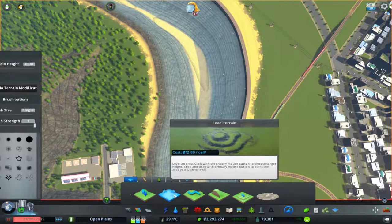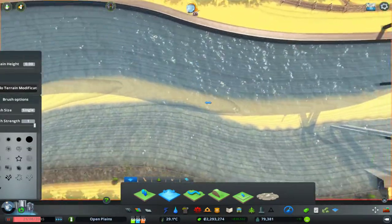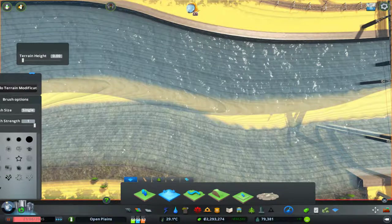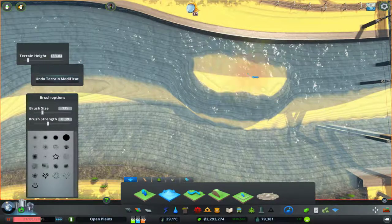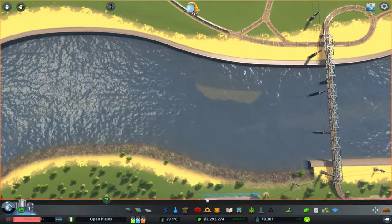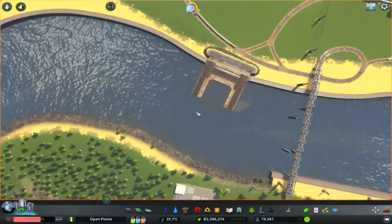What we'll do is just level a little bit of this over here. Let's move our brush tools over — we don't want the brush to be too big, about there I would say. Let's just level this little bit here. Let's try the brush size a little bit bigger. There we go, that should be enough for a ferry stop.